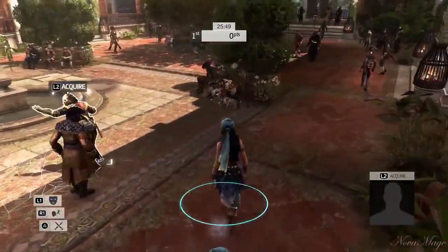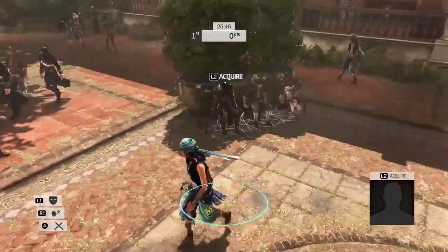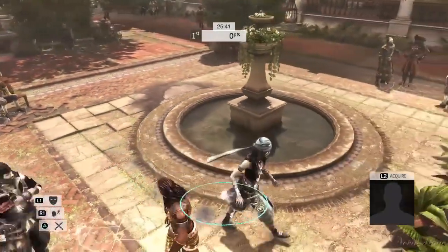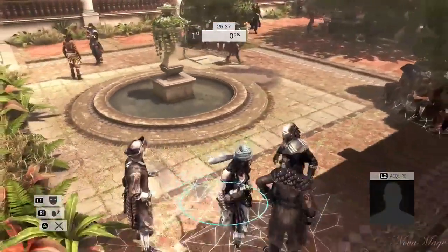If you're approaching them from a given angle and they're not really looking in that direction, then more than likely you'll be able to get an uncontested kill on them if they don't deploy any abilities. So that's one way to use knives offensively. As far as defense goes, the developers said there are no knife stuns, but we have in practice realized that there were knife stuns.